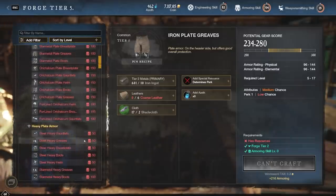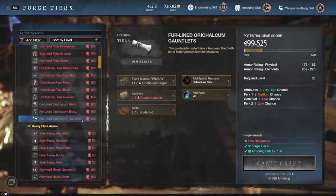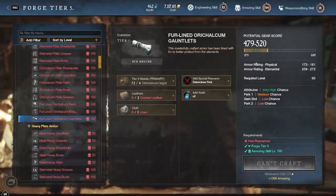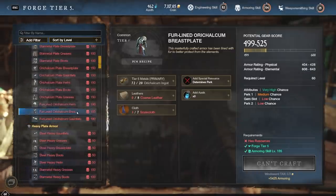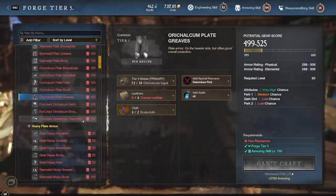Moving on to a higher level example, we're mainly going to be focusing on the fur-lined Orichalcum gauntlets. As you can see, as a baseline, the gear score for this item is around 480 to 520, so we'll just say an average of 500. That's pretty common — other items are just around 500 as well, no matter what item you're going to be doing.